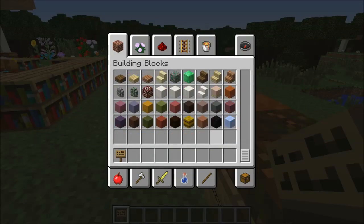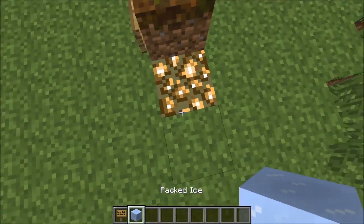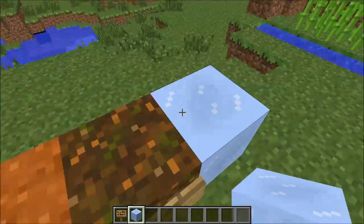I'm gonna love this block because you can add light near it — it doesn't go see-through, but it's not gonna melt, which is gonna help a lot.